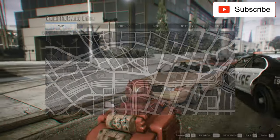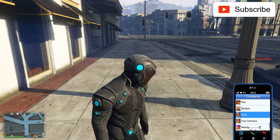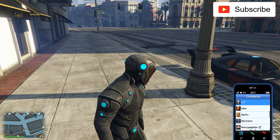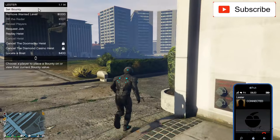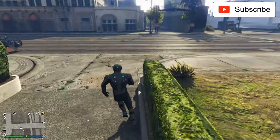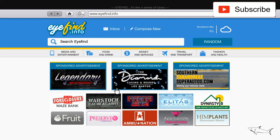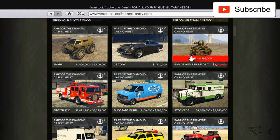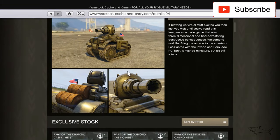Now let's try to detach - you press F and now let's call Lester really fast because they are a lot on me. I want to show you where you can buy the RC tank. Let me show you where you can buy it: from Warstock, and it's on sale - for 1.3 to 1.4 million, down from 2.3 million. So it's a huge discount. They could do better but it's pretty nice.